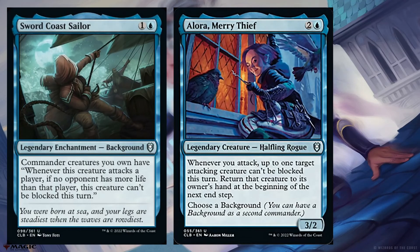Sword Coast Sailor is a card that lets you give a creature unblockable when you attack the player with the most life or more life than other opponents. There's one blue creature that likes unblockable and that's Allura, Merry Thief. She doesn't want to be unblockable herself per se, but whenever you attack, up to one target attacking creature can't be blocked this turn — so you will be able to get in with Allura herself as well. She wants to be in a deck with other unblockable creatures too, so I think that's a fit.